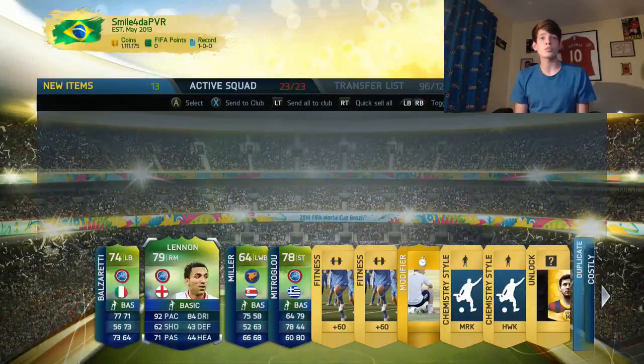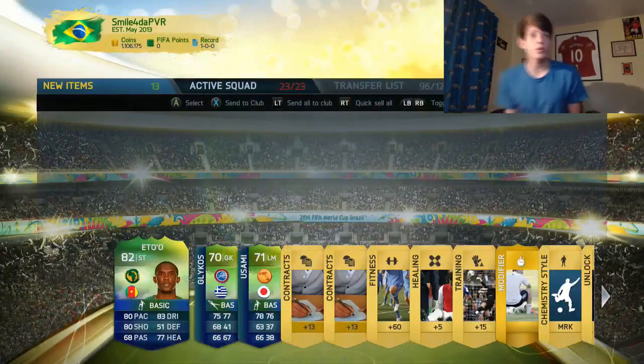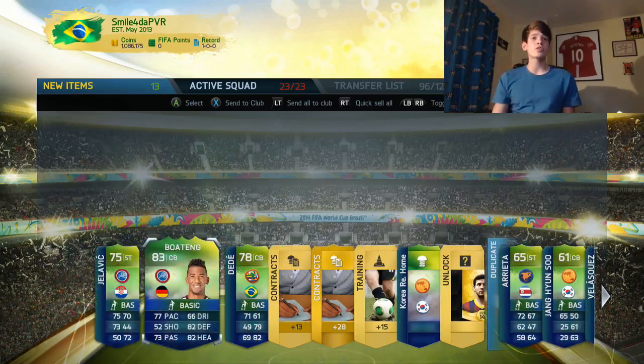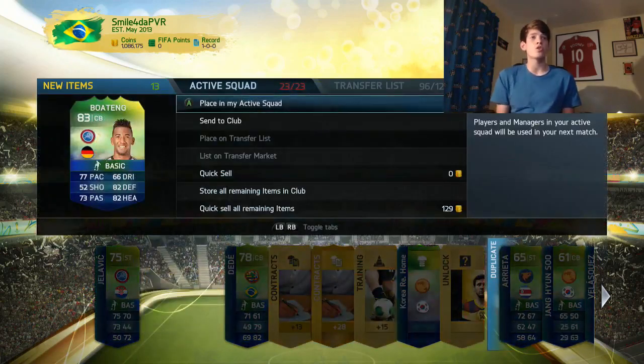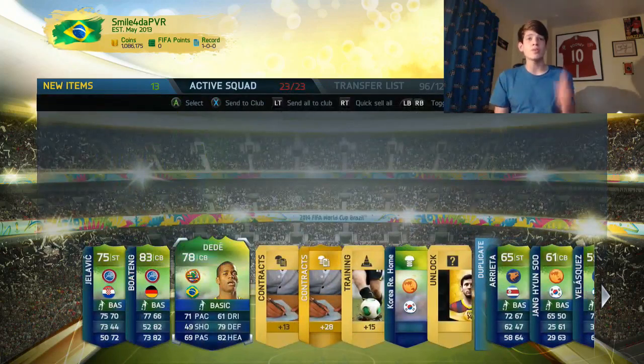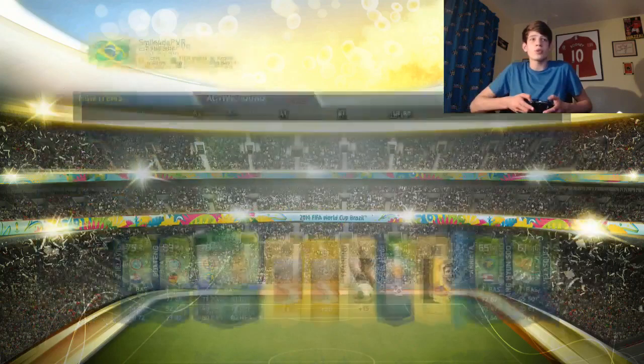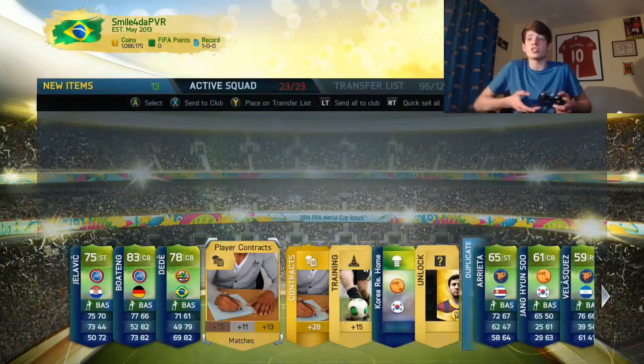We've got Lennon who's got some pace, so that could be good. Oh, Simeone Lettis — what the heck has happened to his pace? They've killed him. We've got Boateng though, he is a good centre-back for a European team. And we've got Dede who's got 71 pace so he's not ridiculously slow, and he's 6'4 so he should be pretty good — we can put him in our Brazilian team.